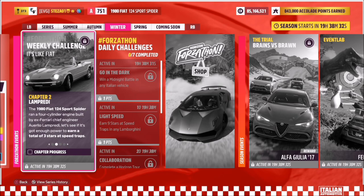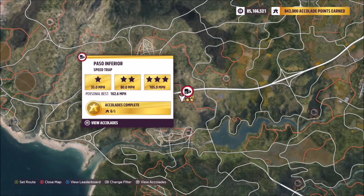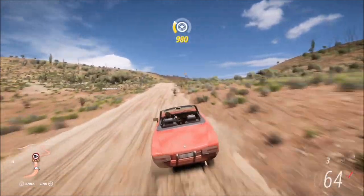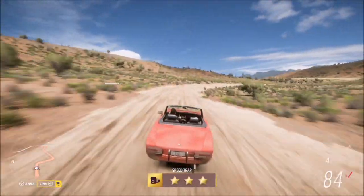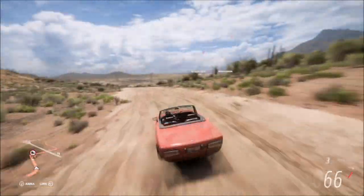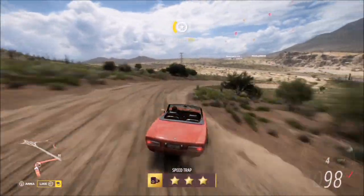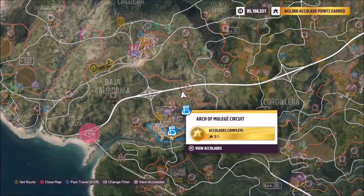The first challenge is nice and easy — it wants you to earn a total of three stars at speed traps. The one I picked is the Paso Inferior, and the reason I picked this one, even though it's on a dirt road, is because it has very low scores for one, two, and three stars. The easiest way to do this is to get one or two stars going one way and the same going the other way if you're using this tune, as it's just a normal rear-wheel drive with the standard engine tuned up a little bit. However, if you've got a four-wheel drive tune it may be easy to get three stars in one run — either way, it's a simple first challenge.